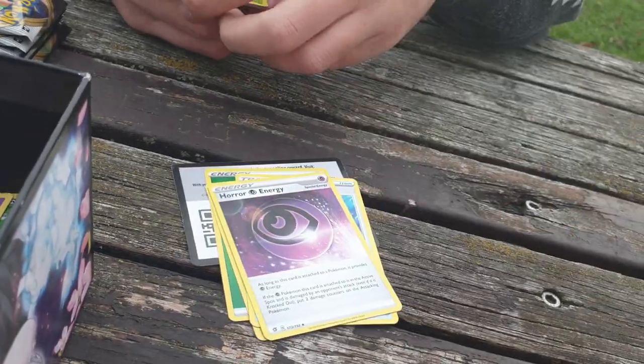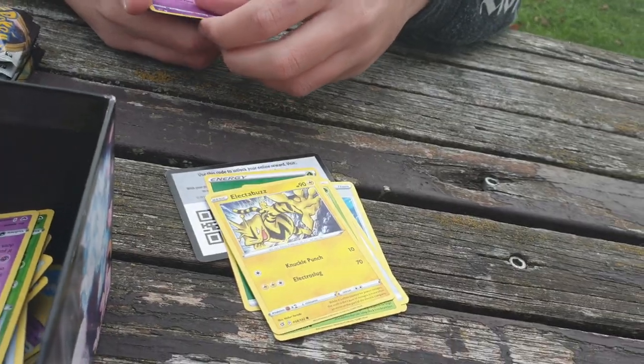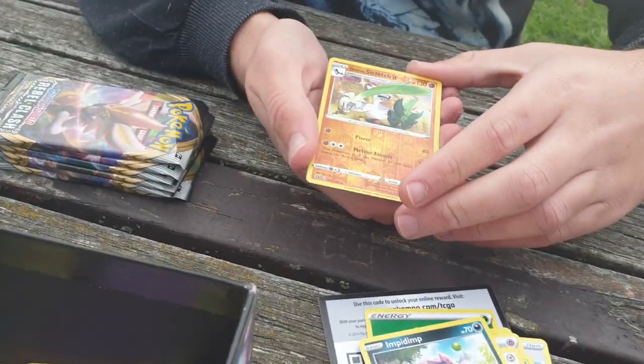Touché. Capture Energy, Horror Energy, Grubbin, Electabuzz, Natu, Honedge, Impidimp, Galarian Sirfetch'd Reverse Holo. That's cool — I like that.